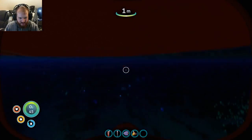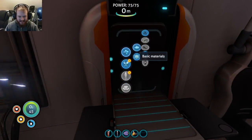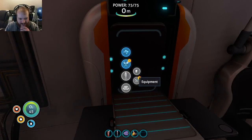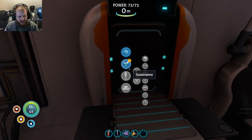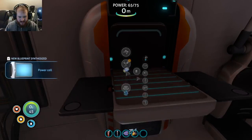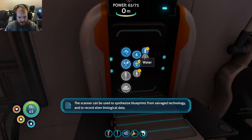Let's go see what we can do with this metal salvage. Make a knife, a scanner, and a house all with this one piece of metal - is that what you're asking me to do? We've got titanium, titanium ingot, bleach. I need a knife, that's what I need. We're gonna need some tools - a scanner. Let's make a battery and then we are going to make a scanner. The scanner can be used to synthesize blueprints from salvage technology and to record alien biological data.